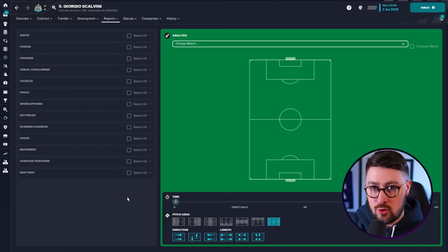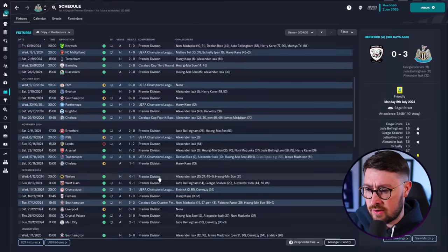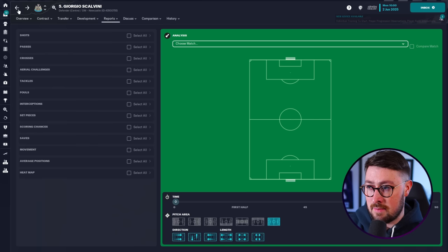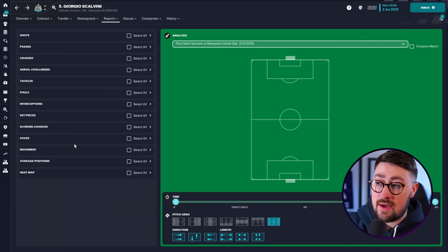Scalvini - I want to make sure he's not losing the ball on a regular basis. So I go to this screen and look at his passes. What you need to do is select a match to analyse. Scalvini started at right centre-back in the Champions League final for me - we beat PSG 4-0. Scalvini dropped a 7.5 rating, not bad at all, meaning he was starting some good attacks from the back and his passing was good. If I select that Champions League final, I can then go to these tabs on the left-hand side - I've got shots, passes, crosses, aerial challenges. I might want to be comparing players here - how many aerial challenges are they winning? I want a dominant centre-back who's going to win their headers.